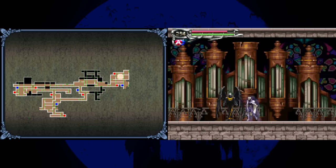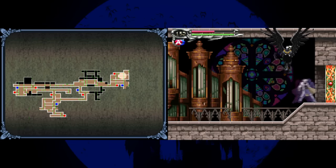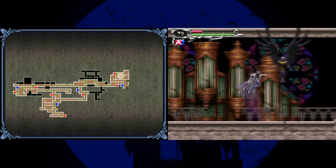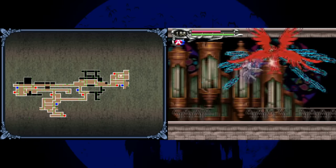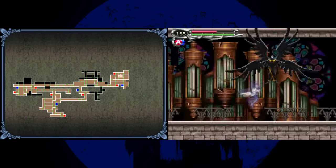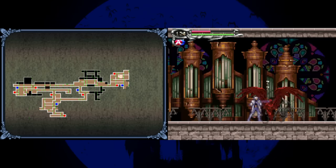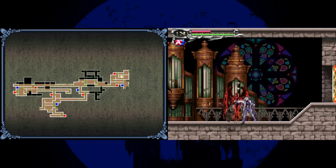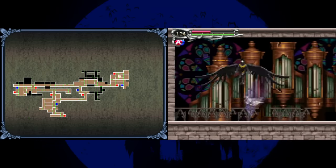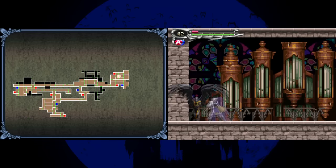Almost immediately after, I fight Malphos, who is pretty much a joke once you understand his pattern. He starts on the ground giving you time to land punches, then flies up to attack. His bird launch attack misses if you stay directly under him, his homing dark balls are dodged by running and jumping, and his feather attack also misses if you stay close. When he lands on the ground to gather birds, that's your best damage window. Use the seal and he's done.